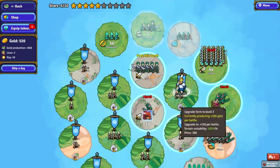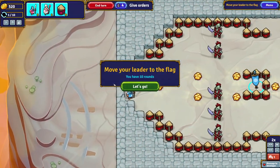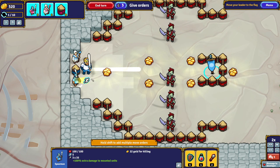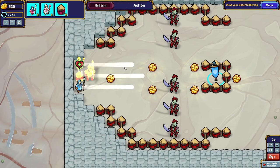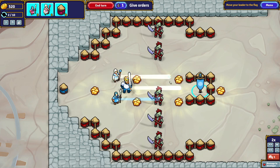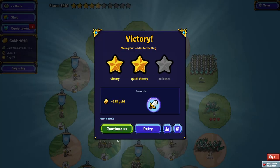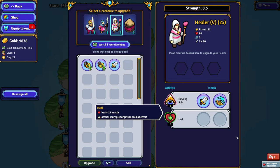Both our dudes died but we still won. We can put that on blinding light, but I don't think it would be worth it. We should put these on the heal and that way the heal will actually heal more. That was a pretty big victory because we've opened this set of combats and these are going to be very easy.